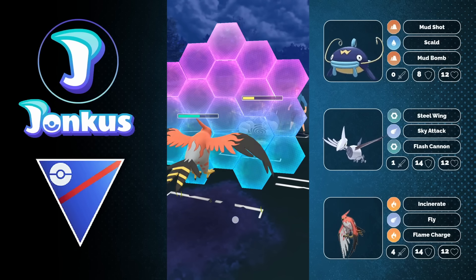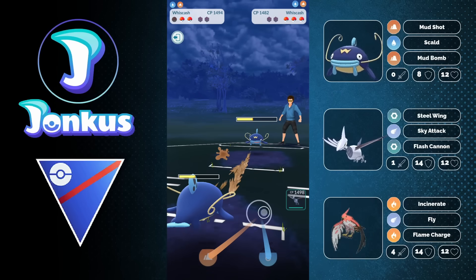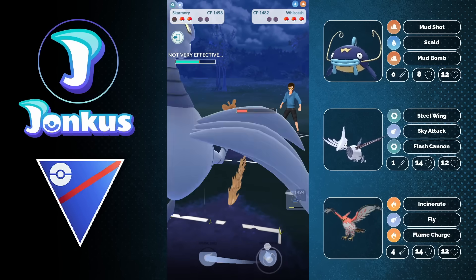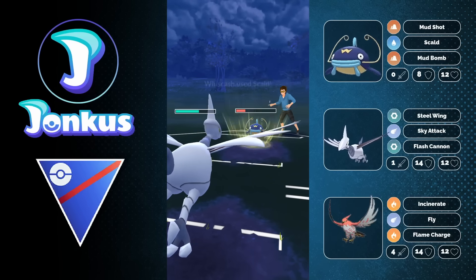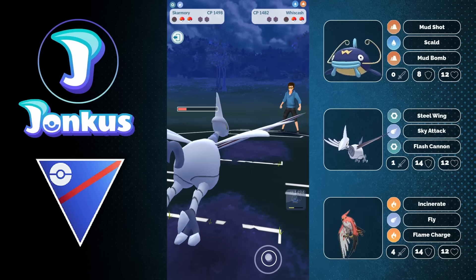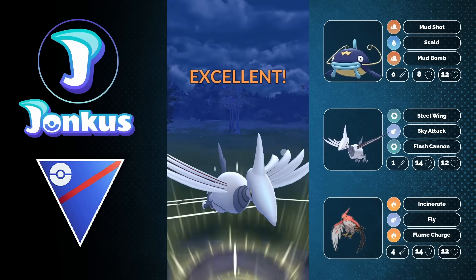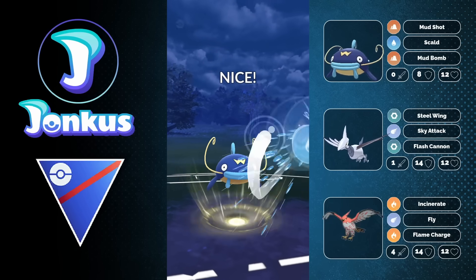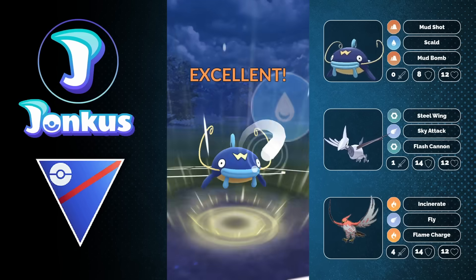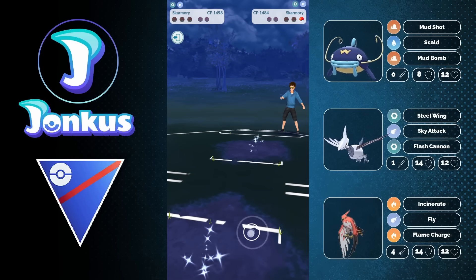I'm going to be able to hopefully go for another Charge move afterwards. I go for the Scald — don't get the attack drop — but they make a great play by swapping out into the Wishcast, allowing them to go for a Scald and knock me out. I tried to catch a Mud Bomb but I actually caught a Scald and get the attack drop immediately. I had to hope I would be able to catch a Mud Bomb — I was already pretty far behind. The opponent swaps into Poliwrath again. I wonder if I would have still had a chance if I went for the Brave Bird instead, but it was definitely safer to do so.